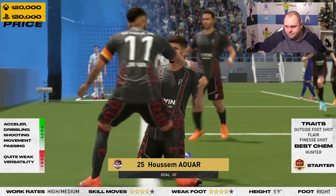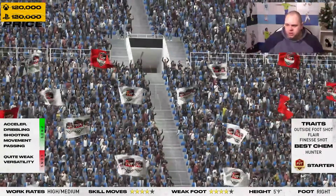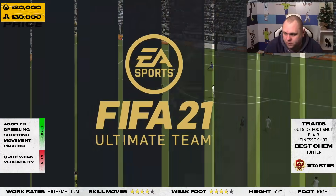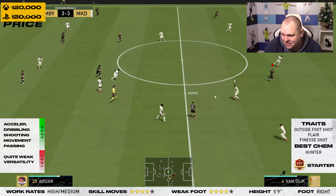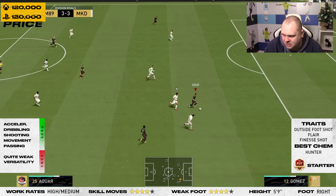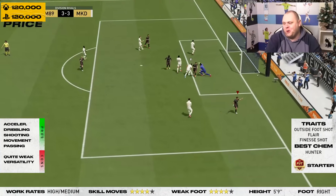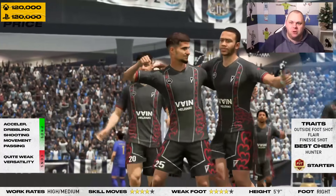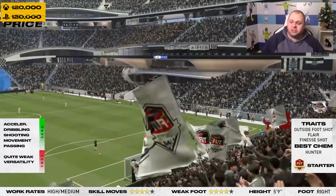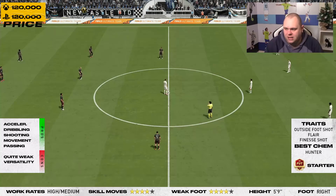This guy's an assassin. Sometimes he misses chances you could easily score, but that's probably user error. Another great finish on his weak foot by Husam Awa. Look at his run — undefeated! He's through on the keeper, a little bit of control, a little bit of finishing. You see the close control now — he feels responsive, and that's what you want from players on this game. He cuts inside, goes back right, and finishes in the bottom corner.